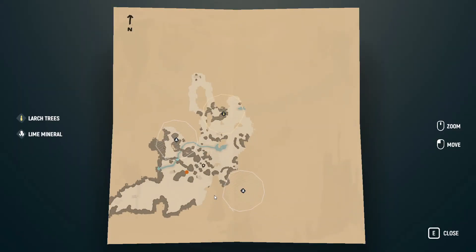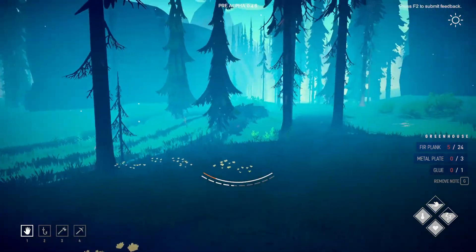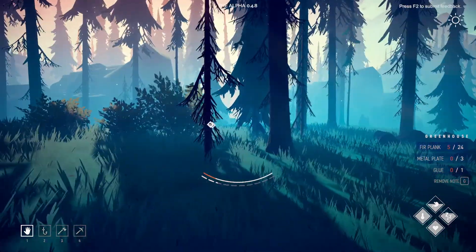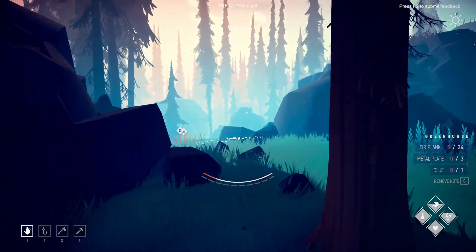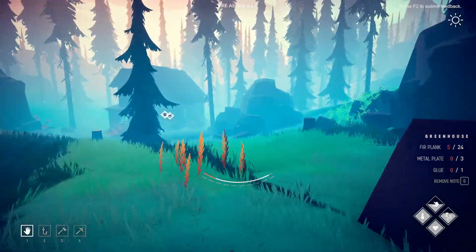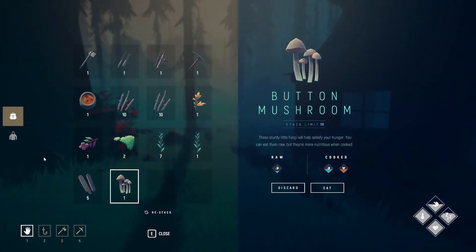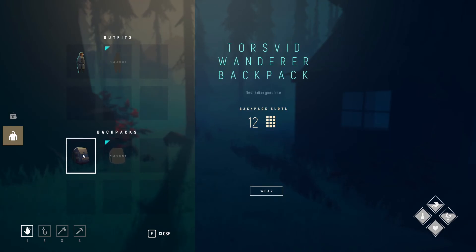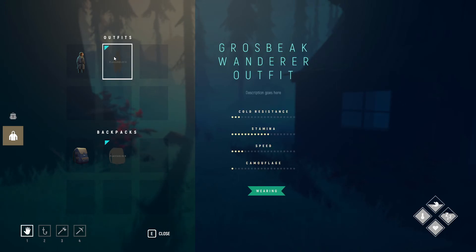Let's go back to the cabin because the dogbane stems are not going to be regrowing. That's the only place I know where I can get dogbane stems so far. We'll see if we have any extra. We wasted six so we'll have two extra, I believe. Last video we also got ourselves a pet fox and a new backpack, but it doesn't stack — you can't swap between them, it's just a combination.